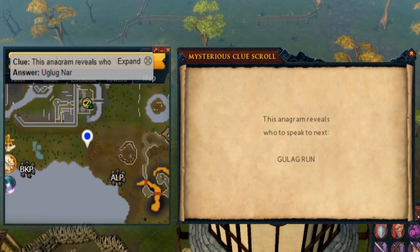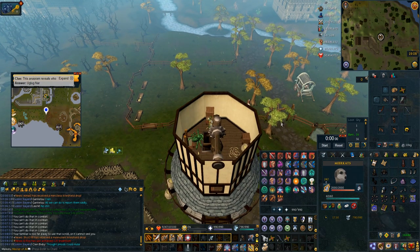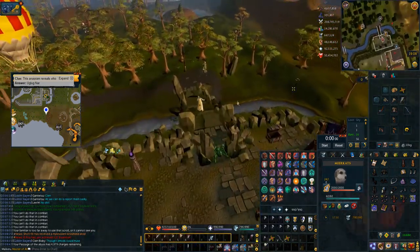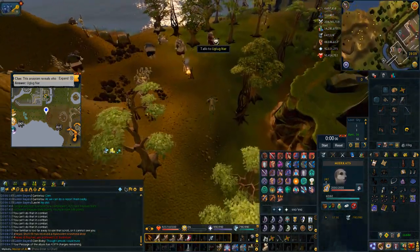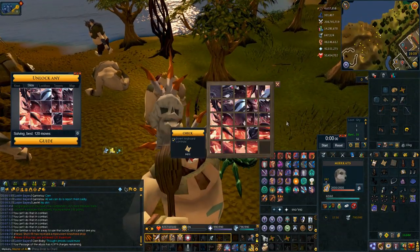Next up is the anagram for Gulag Run — this is Ulugna. What I do for this one is activate my Passage of the Abyss, select my Ring of Dueling, go to Castle Wars which is option two. Surge out, surge down, bladed dive over to him, talk to him, get the puzzle, and then you just spend the time solving it.